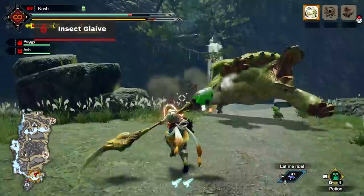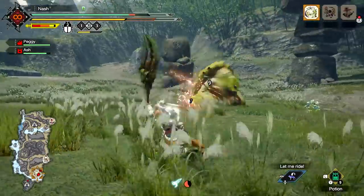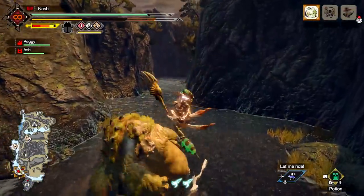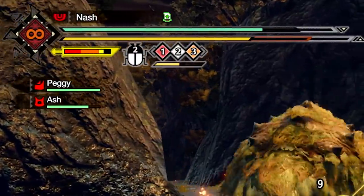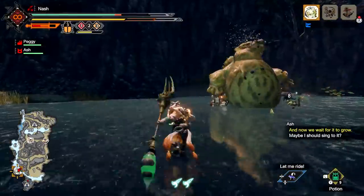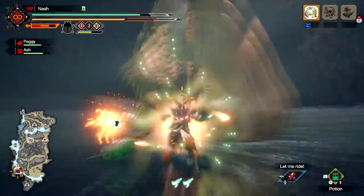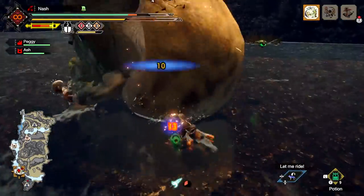The Insect Glaive is made up of two parts that work together to boost player attributes and chip away at a monster's health. Vault into the air and perform melee attacks with the glaive, and send out the kinsect to harvest extracts from monsters. There are three types: red boosts attack, white gives speed a bump, and orange increases knockback protection. The color extracted depends on the part of the monster it's harvested from.